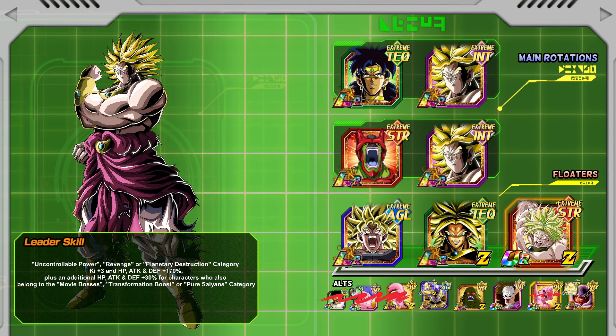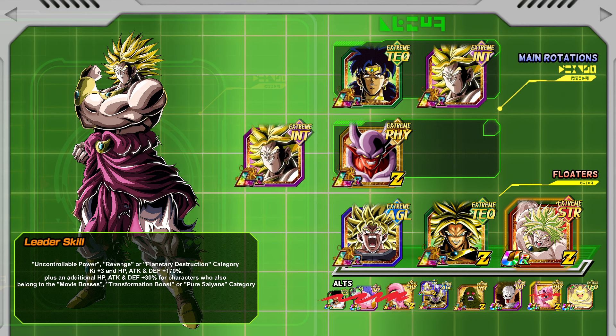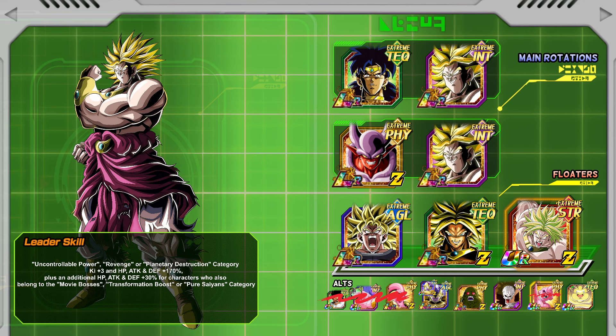Another team you can run is of course Uncontrollable Power. Very similar — if you're running this team with Cell Max, you can easily swap Janemba in. You are running in first position here but you might want to change that and put Broly in first, since you want Janemba in second position to get that additional attack with a great chance of a super attack. He's still fine in first position with the guard and 44 percent damage mitigation and stat stacking.